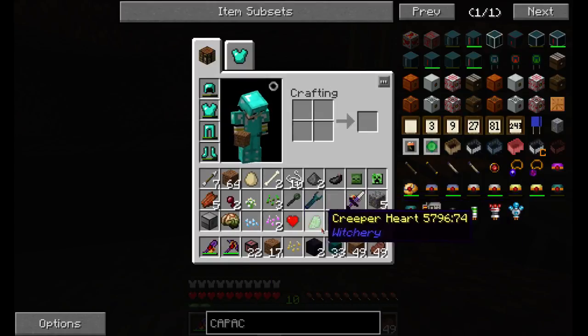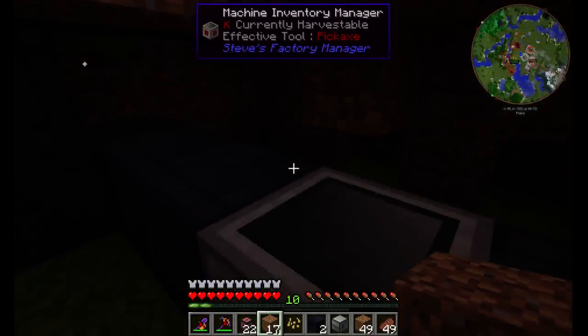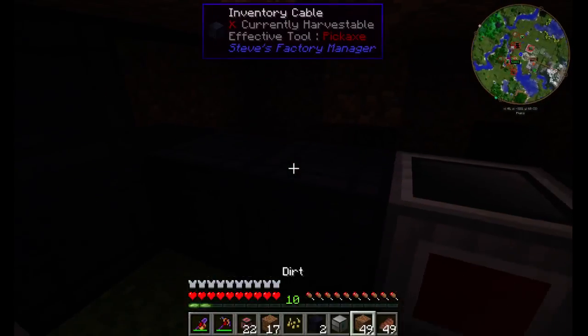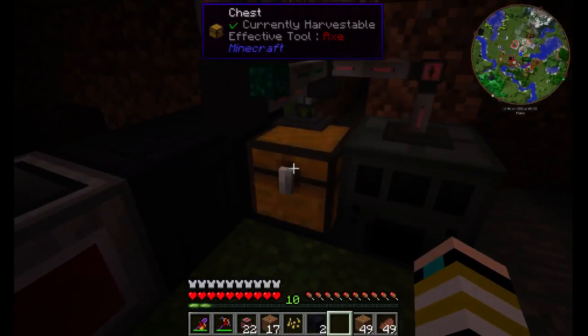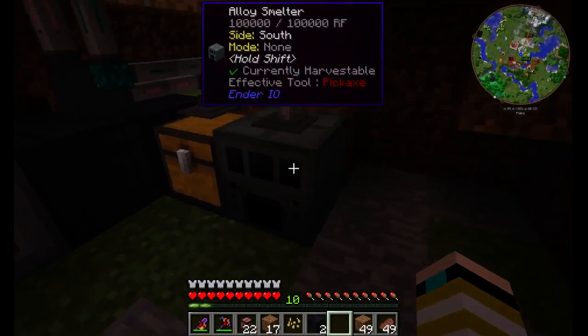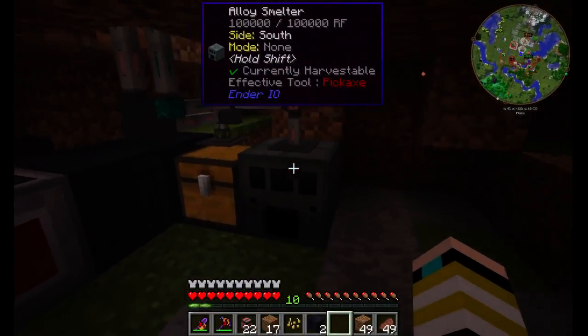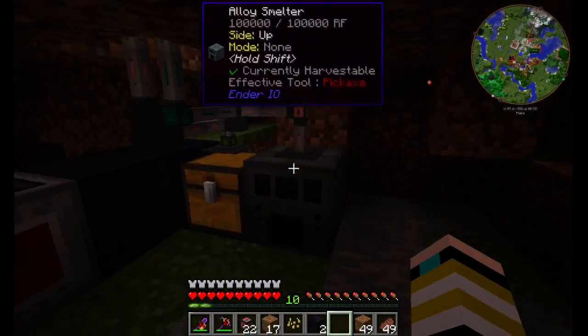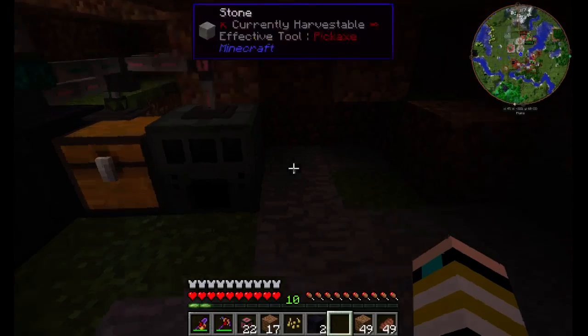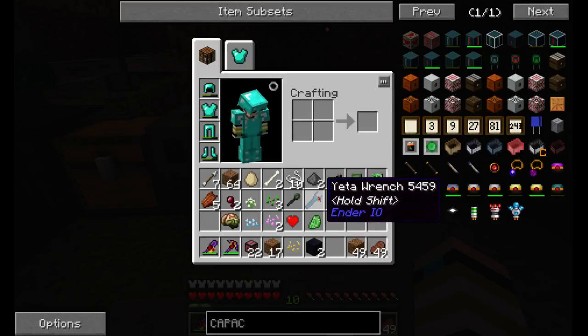What we're gonna do is put down this igneous extruder, which can be cool. What we want to do is make this self-sufficient — have this thing send out coal into the machine and have it power itself. In fact, there's gonna be another thing we need to make for this.